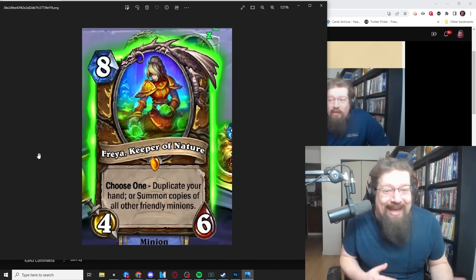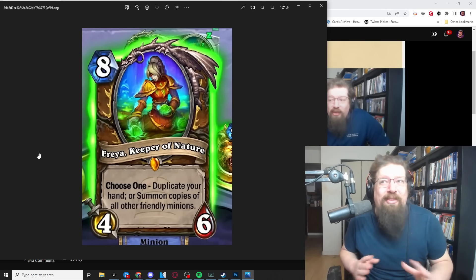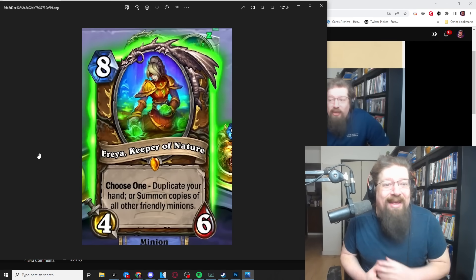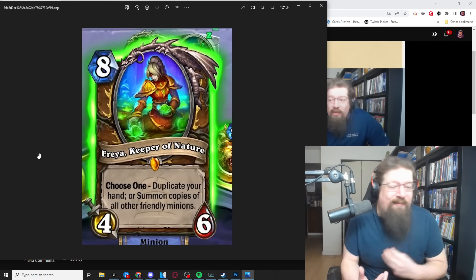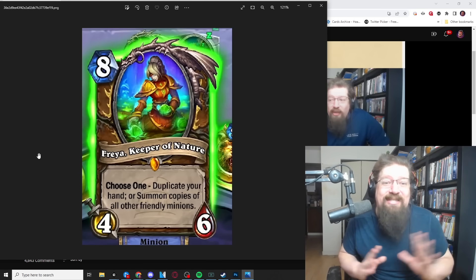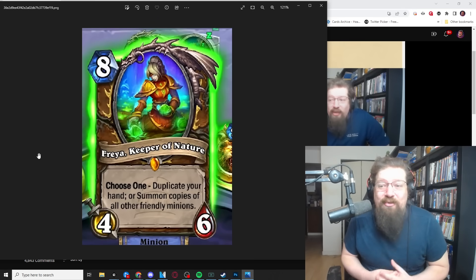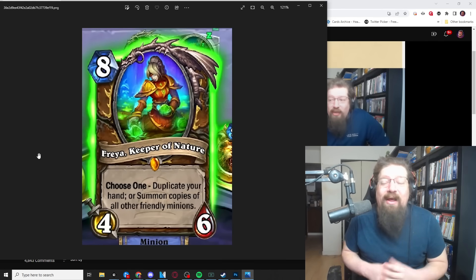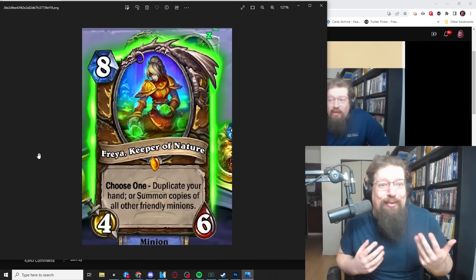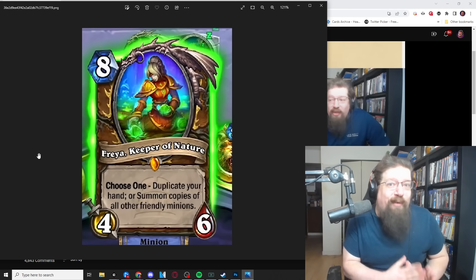It's power creep to an extent on Elise. Elise was a five-mana card from Saviors of Uldum — is it really power creep if it's three mana more? But Elise required you to not have duplicates in your deck, and she would copy your hand. That was a really relevant card — back in the day people would copy Elise with Floop and keep going infinite. This version doesn't require that restriction; you can just duplicate your hand. The obvious big downside, however, is it costs eight mana.